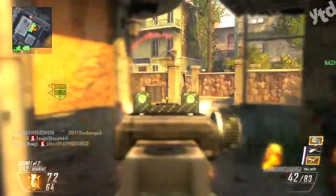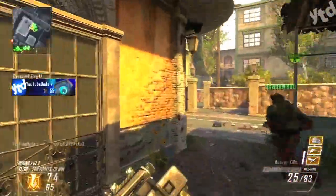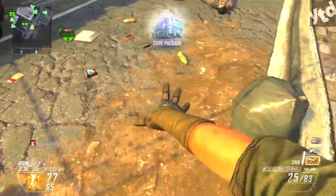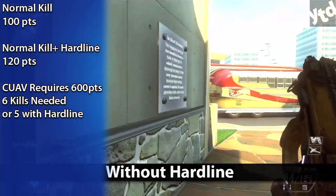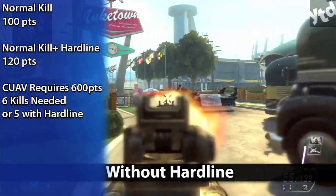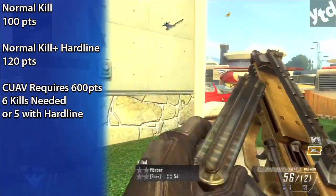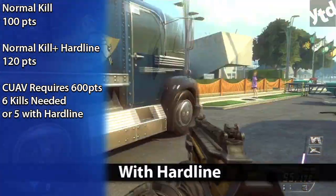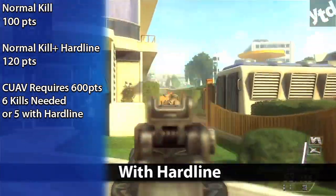However, you are risking more as you're vulnerable to grenades from enemies who clearly know where you are — they see you capping the flag and they're going to toss a grenade that way. So in TDM, it's pretty straightforward. One kill is 100 points, so after six kills you will have enough for a counter UAV, which requires 600 points. Try the same thing with Hardline: each kill is now 120 points, so after five kills you will have exactly 600 points — pretty much one less kill needed to get that score streak.